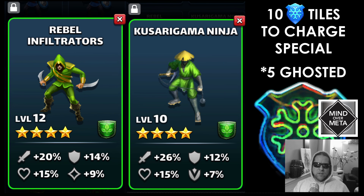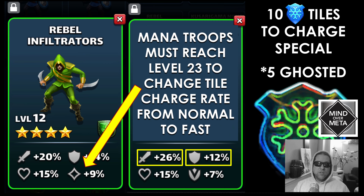He is an ice hero — I apologize that the images shown are nature, I don't have the ice troop pictures I'd want to use. To fully charge up King Arthur's special, you're going to need 10 tiles launched into enemies, or if you ghost five tiles you will fully fill his special. His best troop is going to be the mana troop, but I would not use the mana troop until you get it fully leveled to 23 to change his charge rate from normal to fast. I'd actually recommend looking at ninja troops if you're lucky to have an ice ninja — even the base form gives more attack and defense, and it increases the rate at which King Arthur gets healed.